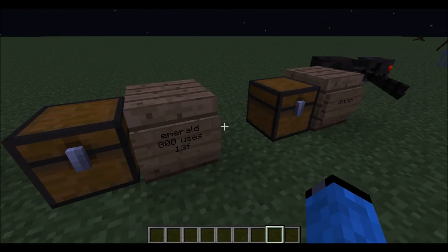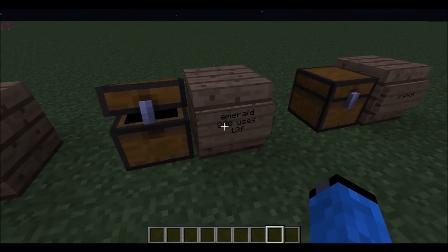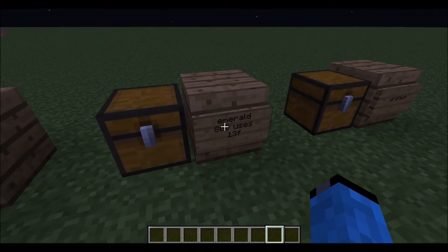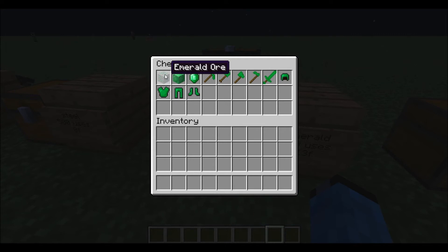Next one is emerald — this is my favorite. The emerald is the best. It's worse than diamond but I think it's the best of the mod. It has the fastest speed and the most uses. Here's the ore and the block.